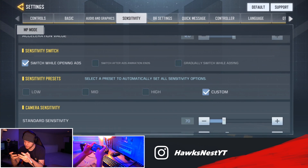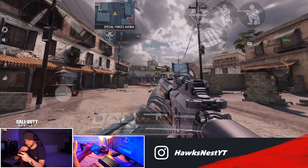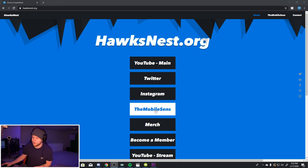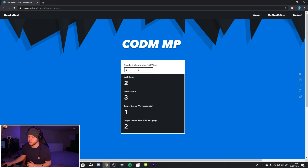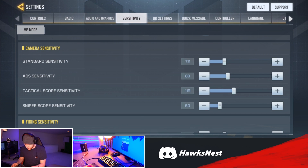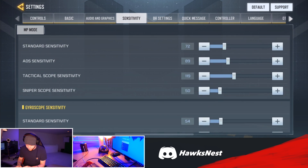One swipe of the finger is a little bit shorter than a 180-degree turn, which I actually like a little bit lower. We'll go up just a tad. These are my sensitivity settings - for my standard sense I'll try 72. Then I go to my website hawksness.org, go to mobile sense, and then go to CoD Mobile Multiplayer. I type in the number I got which is 72 and these will be the sensitivities that I fill out - it'll be 89, 119, and for sniper since I probably won't quick scope that much on the phone, we'll go around 50.